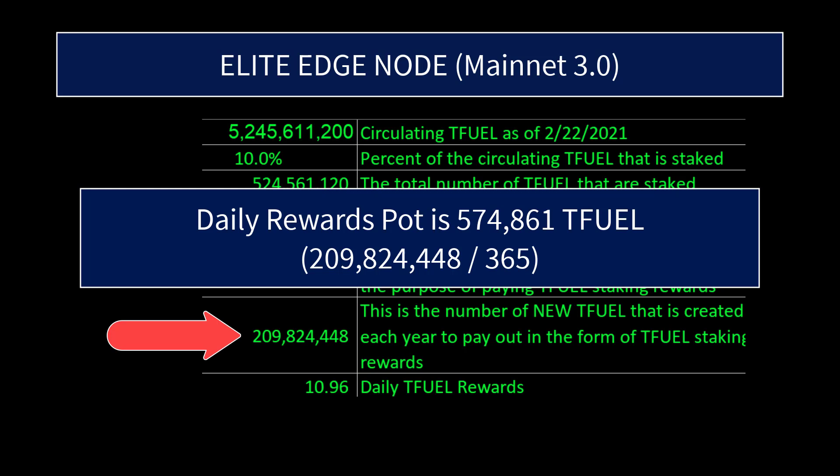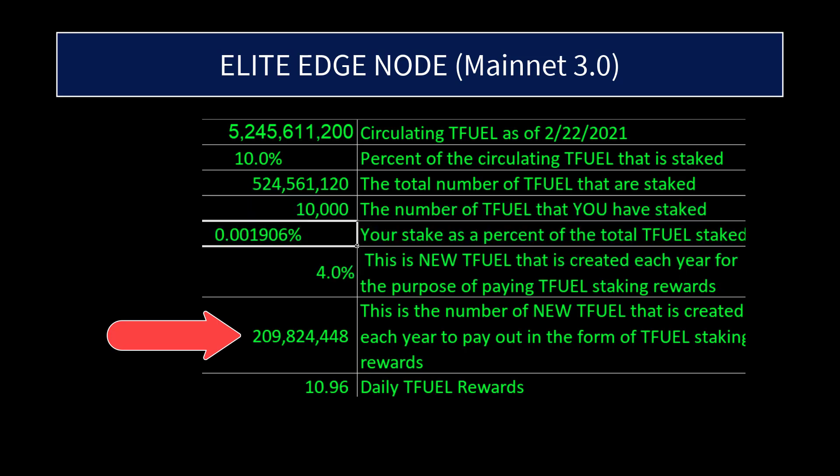So that's quite a bit more than the 10,000 Tfuel — it's about 58 times more. That's how you get the much better Tfuel staking rewards when you take into consideration that the amount you have staked remains the same, and assuming the total amount of staked Tfuel remains the same, your portion of the pool goes up to roughly 58 times as much or more. These numbers displayed right now are based on the mainnet 3.0 Elite Edge node release, which is a far cry from the beta version with the limit of 300,000 per month, or 10,000 per day.